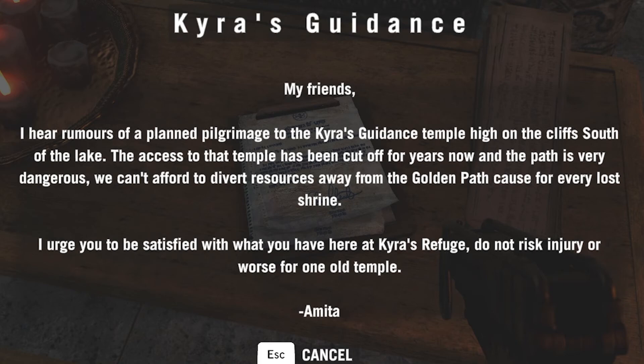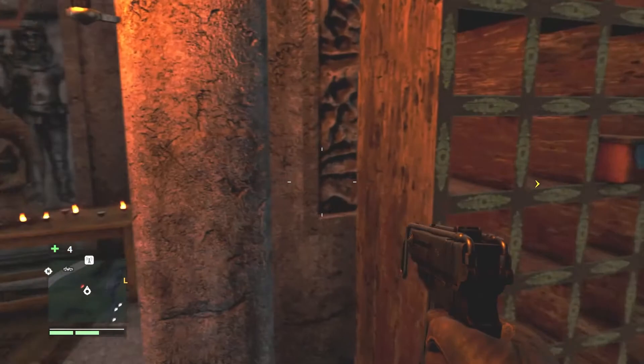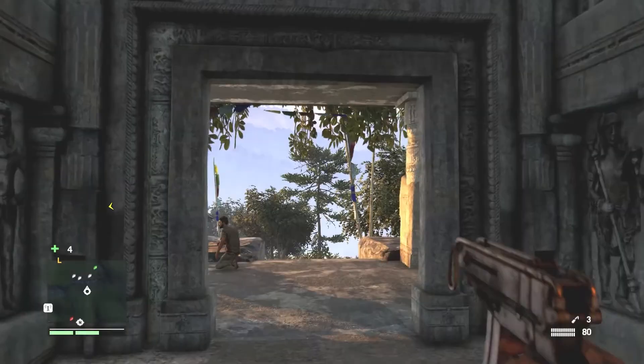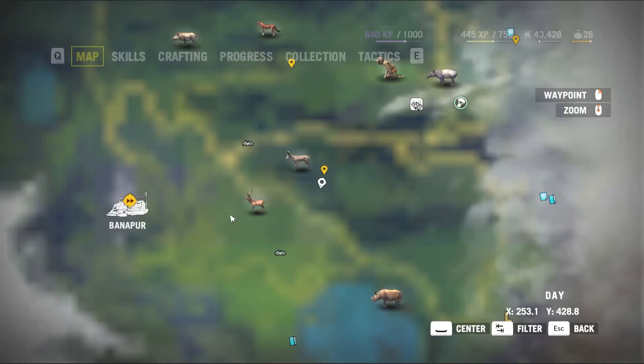Kaira's Guidance: 'My friends, I hear rumors of a planned pilgrimage to Kaira's Guidance Temple high on the cliff south of the lake. The access to that temple has been cut off for years now and the path is very dangerous. We can't afford to divert resources away from the Golden Path. I urge you to be satisfied with what you have at Kaira's Refuge. Do not risk injury or worse for one old temple.' Amita makes a good point. I know just by asking last episode some of you like her, some of you don't — you said as I play I'll see more.